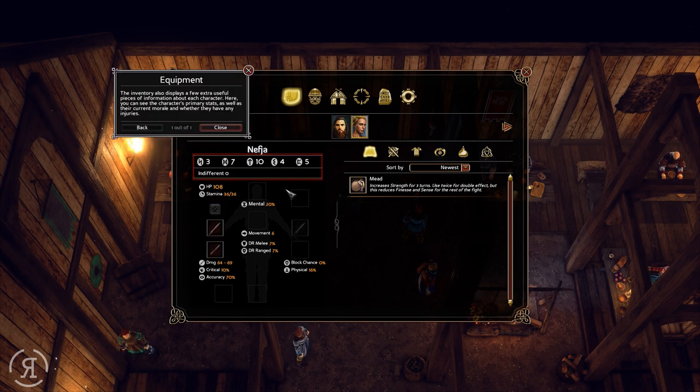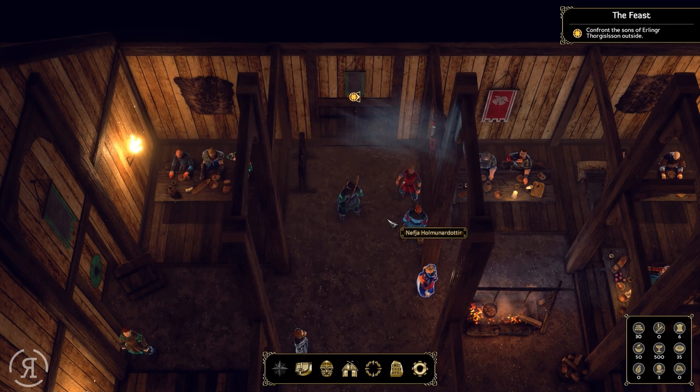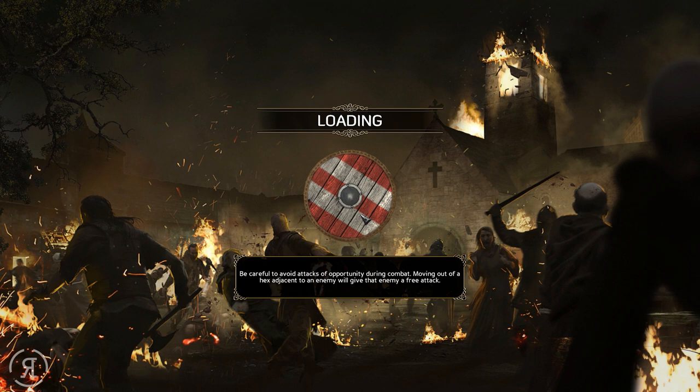Nephew is very good — she actually has 10 in finesse, which is pretty amazing. The inventory also displays useful information: the character's primary stats, their current morale, and whether they have any injuries. Nephew is a very strong spear user, so this is going to be pretty cool. Let's go outside and see what confrontation we have on our hands.